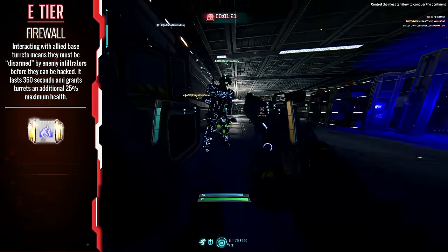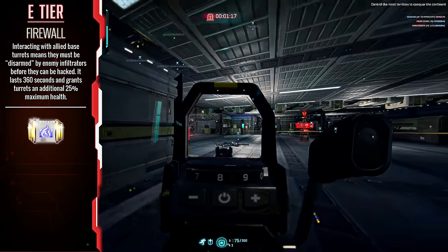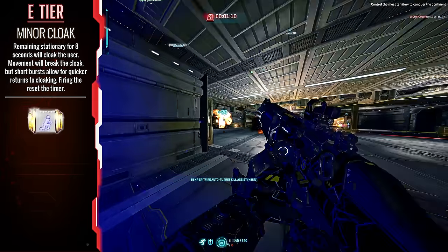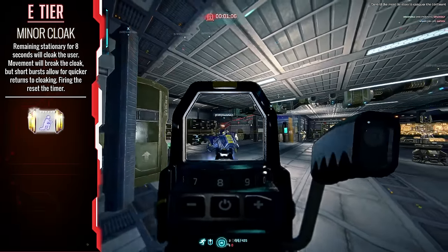Firewall — if you're a base turret main, go for it. But the amount of times this is actually going to benefit you is next to none. I don't understand why this isn't exceptional. Minor Cloak — if you're going to remain stationary for 8 seconds, you will cloak. But you're going to be dead by then. I don't know why this implant is exceptional either.